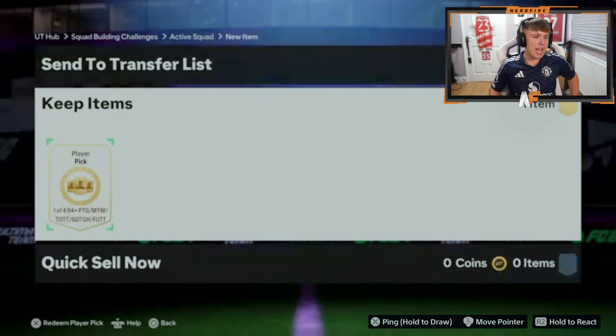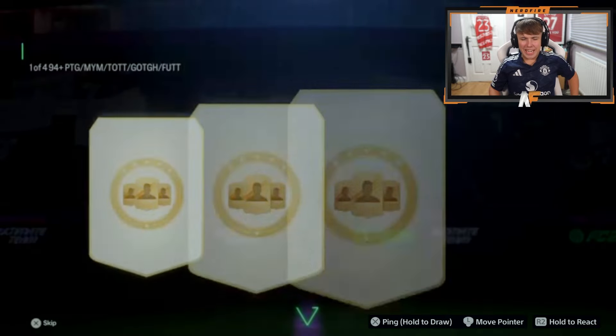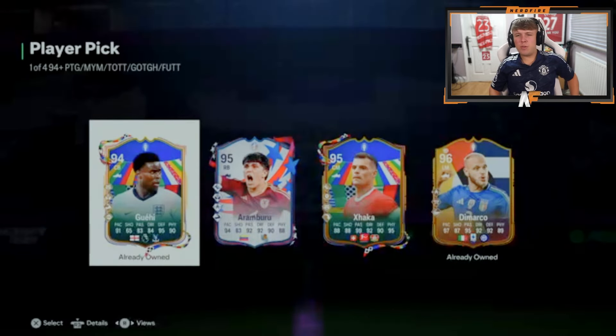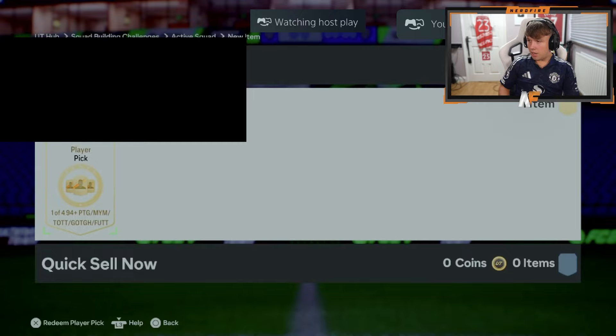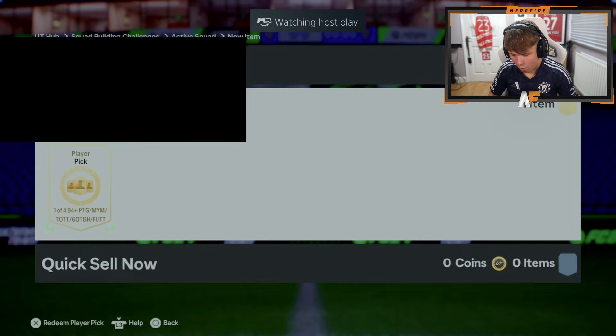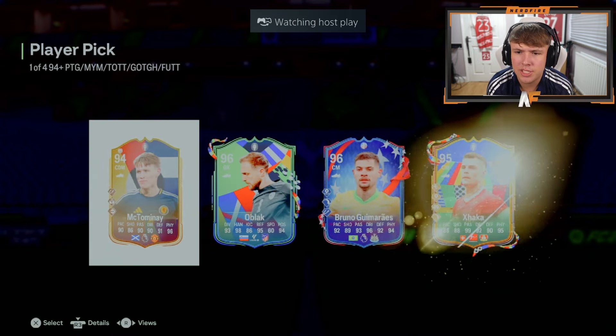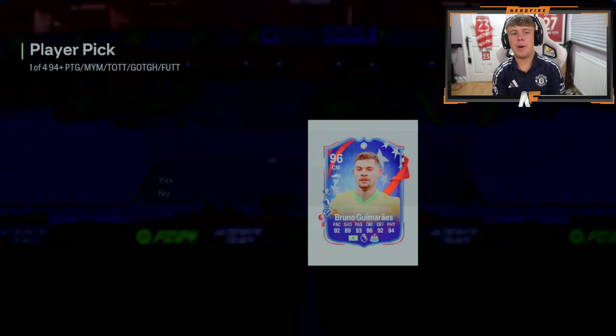Igu's back again with another 94 plus player pick. He already owns Demarco who's the best one sadly. Reckon is back with another 94 plus player pick — Bruno Guimaraes, it's not a bad one, not a bad one at all.